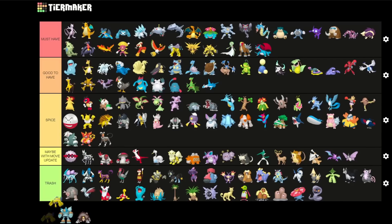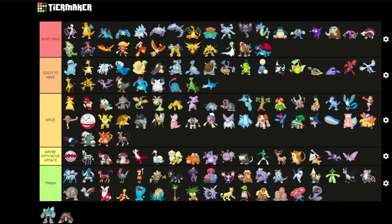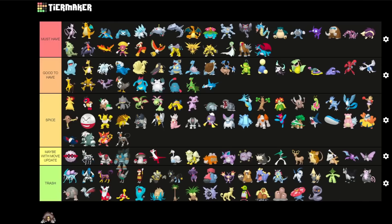Galvantula is a cool Spice pick — the normal variant is usually a little bit preferred but it's definitely a cool Spice pick. Golurk needs a better fast move like Aura Sphere to be really decent.